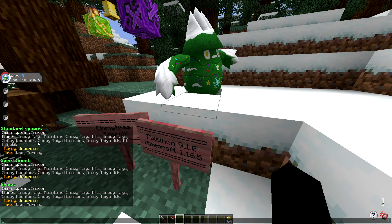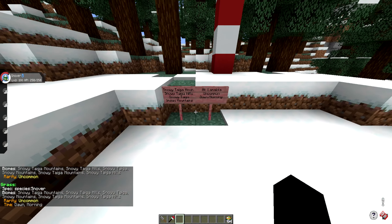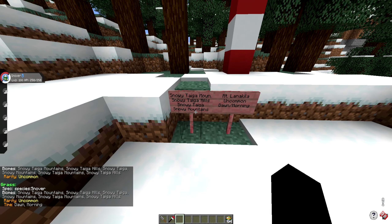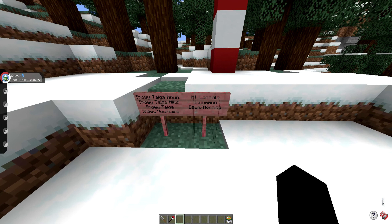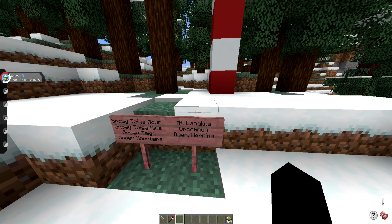The one that says Mount Lanakila is the correct one. So let's go over where we need to spot him. He can spawn in the Snowy Tiger Mountain, Snowy Tiger Hills, Snowy Tiger, Snowy Mountains, and Mount Lanakila, which is actually where we are right now. He's an uncommon spawn in Dawn and Morning.